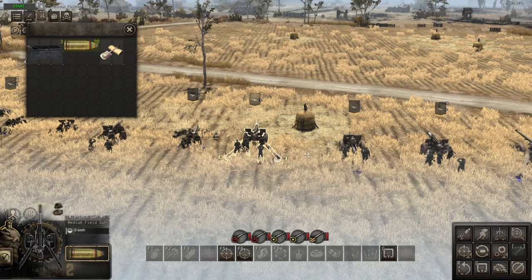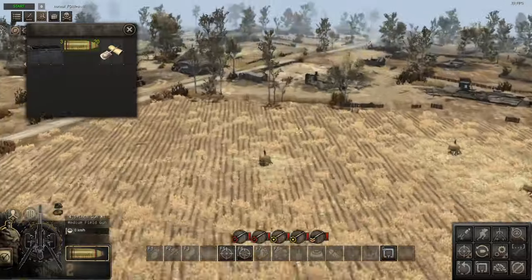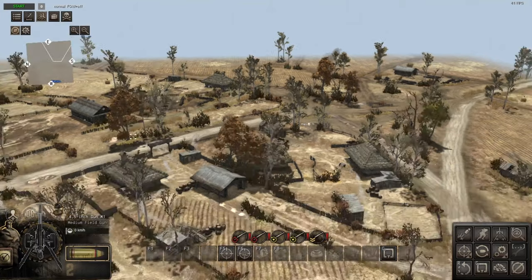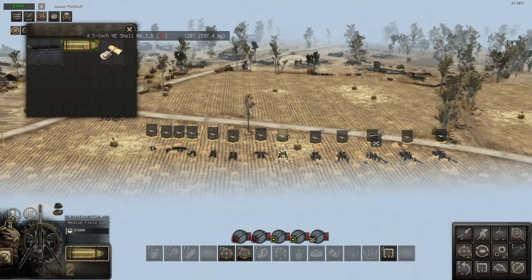Now we're getting into longer reload speeds. The 4.5 inch M1 has a reload speed of 20.8 seconds — not that bad for a gun of its size. It also has a very good firing distance of 454.9 meters, so you can shoot pretty well straight across the map. It comes with 20 HE shells, and you only get HE, so something to watch out for.